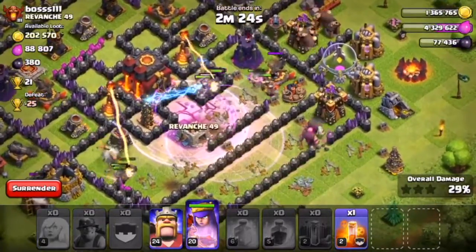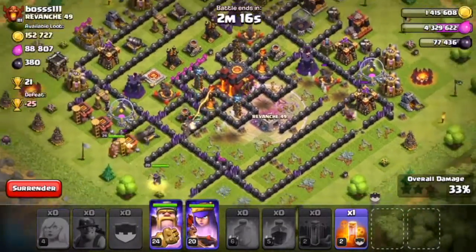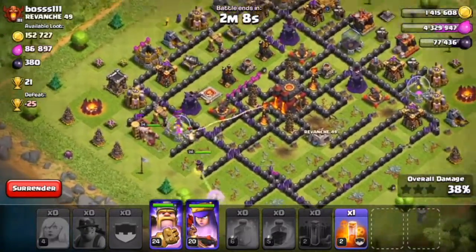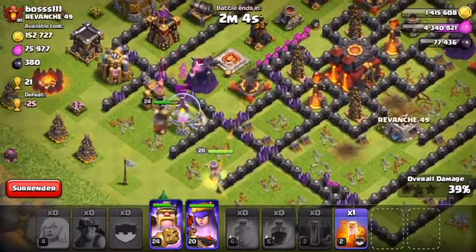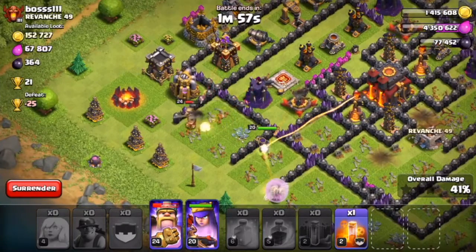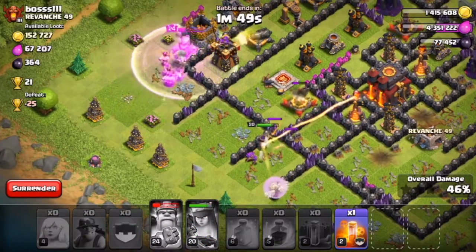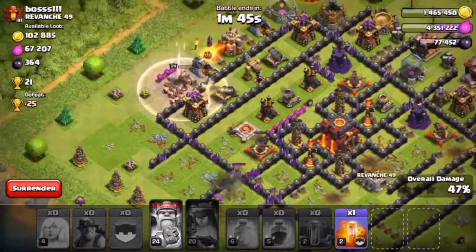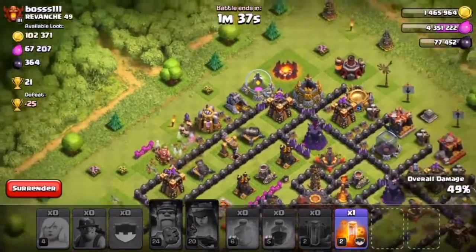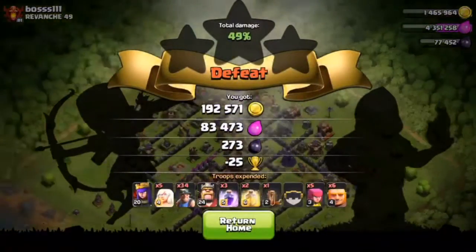The miners are pretty much destroying everything in the middle of the base — they're not dead yet and they are not done. We still have our king that we haven't put in. They did quite a good job in the center of this guy's base. We're at 35% and we still have one miner left, but we're relying on our king and queen to get that 50%. The inferno tower targeted my queen — that is not good at all. We rage up both heroes but we're probably going to lose.